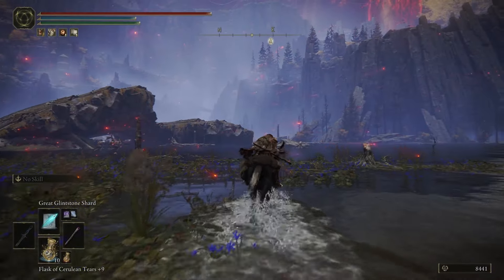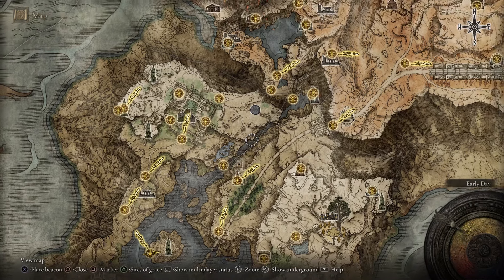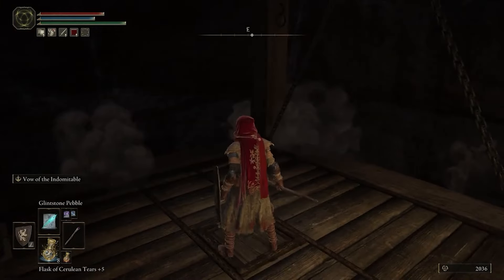Option B: you head north of Raya Lucaria Academy and go through a ravine, which eventually takes you to the Ruin-Strewn Precipice, where you fight the magma worm Makar boss. Then you take a small elevator up to Altus Plateau.